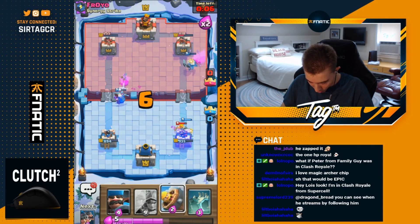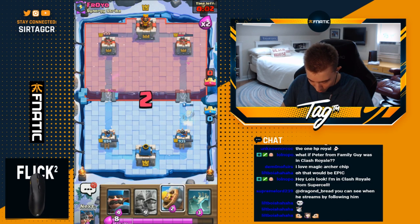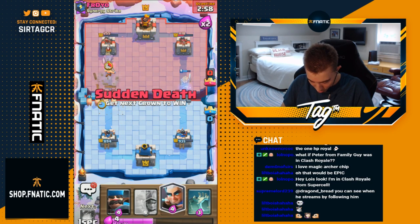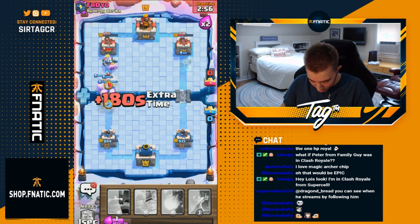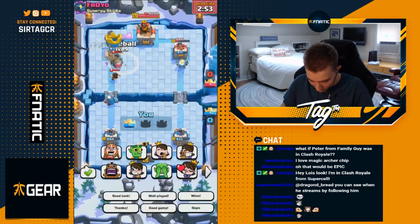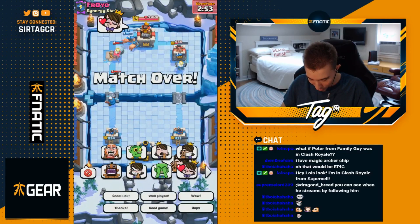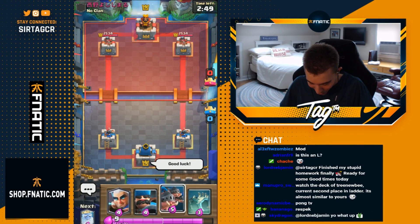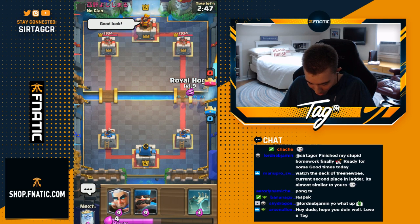I can go for royal ghost and then another series of royal hogs and fireball to win the game. GG well played, peace out girl scout — pleasure playing against you Froyo. A true sir giving me that love, reciprocating with some more love. Next game against a legend — going to go royal hogs all in one lane, that right hand lane. He's leaking elixir, drops fireballs and goblins.